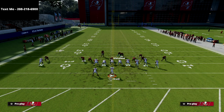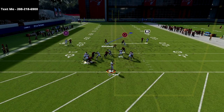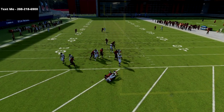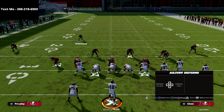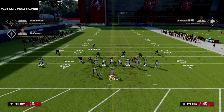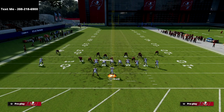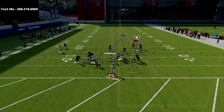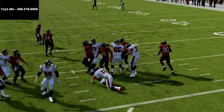Now if they max protect with their running back — so if they block their tight end and block the running back — this blitz still has a pretty good chance of coming in. It doesn't always come completely free, but it does put some pressure on them. Honestly, if you force someone to have to max protect in Madden 22, you're in a really good position anyway. As you can see here against max protect, we absolutely scream right off the edge.